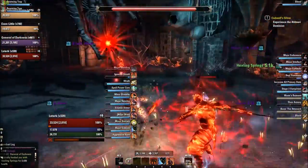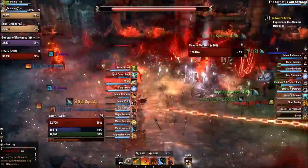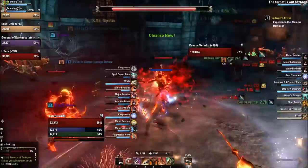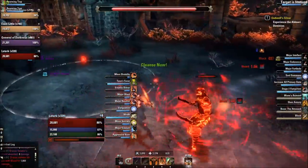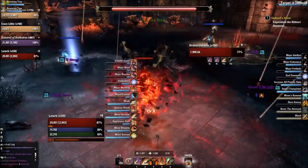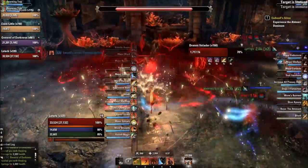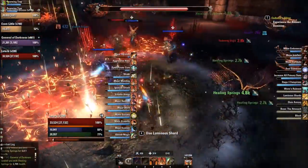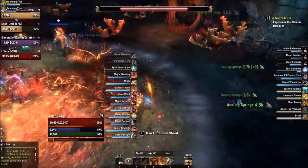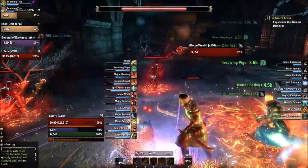At certain health thresholds he's going to split into three adds, and during that time he's invulnerable. What I like to do is chain them all in - by doing that it makes the adds a lot easier to kill, because you need to activate the little orbs in order to remove his invulnerability. That was rather inefficient; if you can, you can chain it in so he does it automatically, which doesn't require you to move at all. I really recommend chains for this fight - a DK is really nice in that regard because it doesn't force your group to move around and get the orbs themselves.